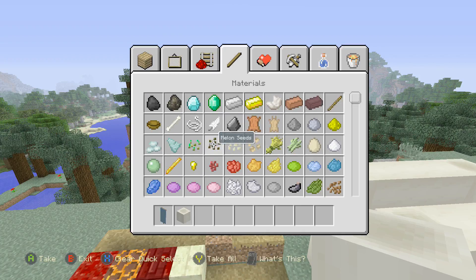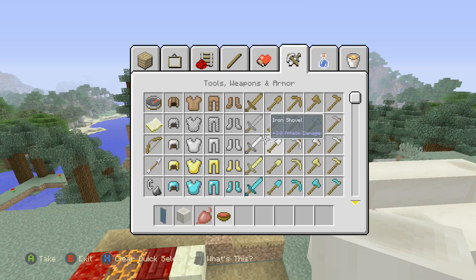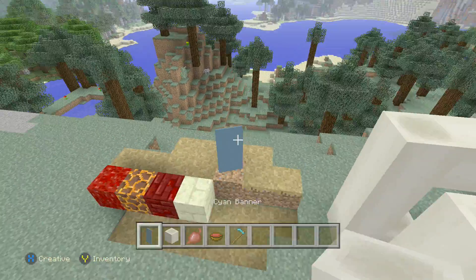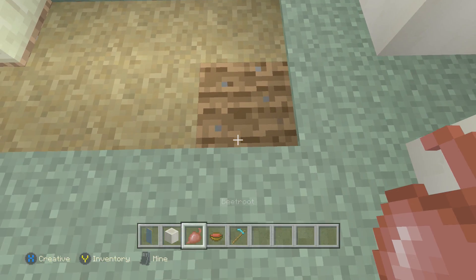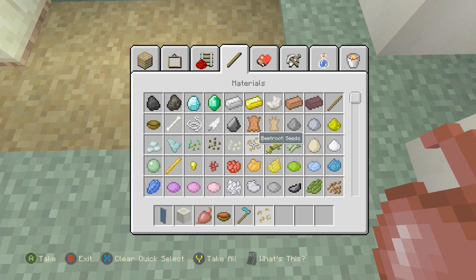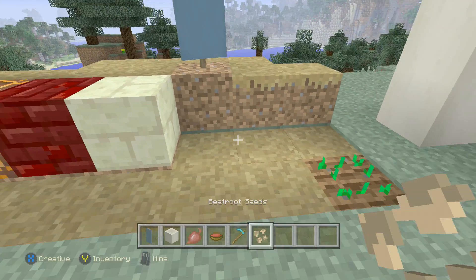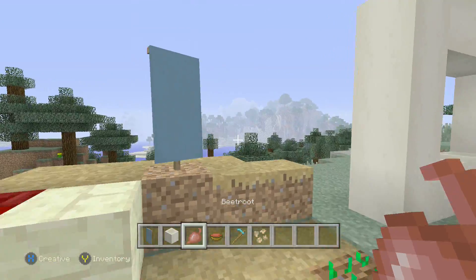We also got beet roots — people just call them beets. There's new food: we got beet soup, and you can plant the beets now. You just go up and plant them down — you need beet seeds. Then you get beets. Beets can be found in villages.